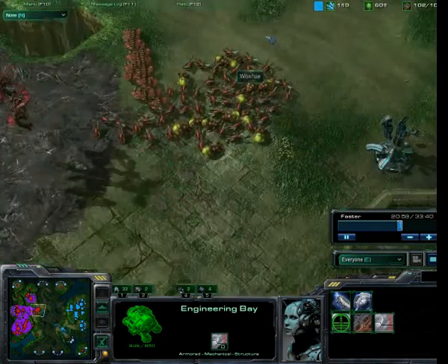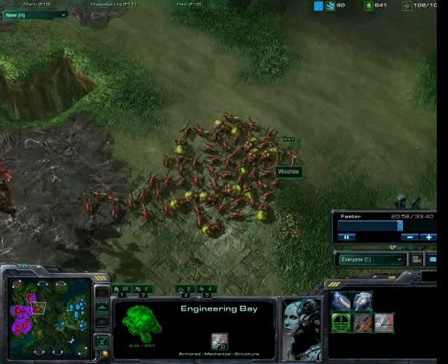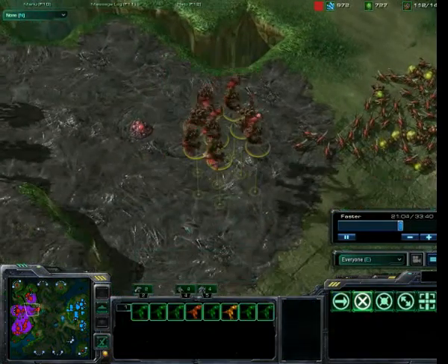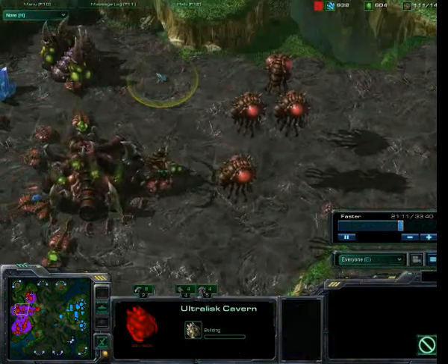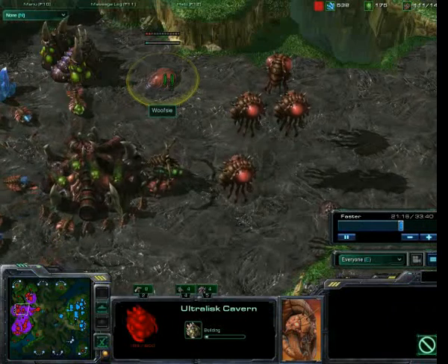Meanwhile, this baneling speedling army is just building up, just going to sit here in a kind of defensive capacity. These mutalisks again could go out and cause some harass, but instead they're just going to sit here.